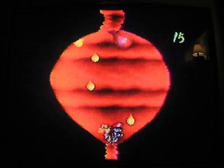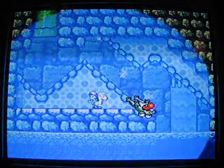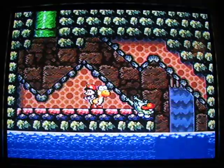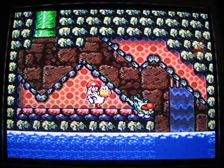Just keep hitting the uvula, dodge the stomach acid, eat the shy guys, and we're done. Okay, I'm just going to ask you a question: which hole did Yoshi come out of? Did you see that? I think Yoshi got pooped out.